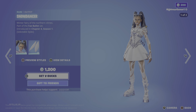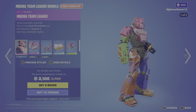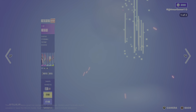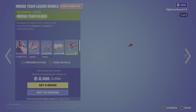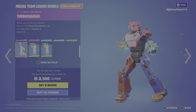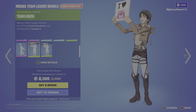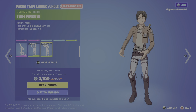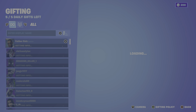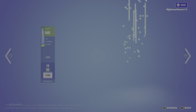Get this one for 1700; by themselves 1200, 800, 500. We have the Mecca Team Leader bundle — we have the Mecca Team Leader with the backbling Jet Set Combo Cleaver, the Mecca Team wrap, Mecca Cleaver glider, and the Turbocharged emote. You can get this bundle for 2300; by themselves 1600, 500, 800, 500, 100, 100.